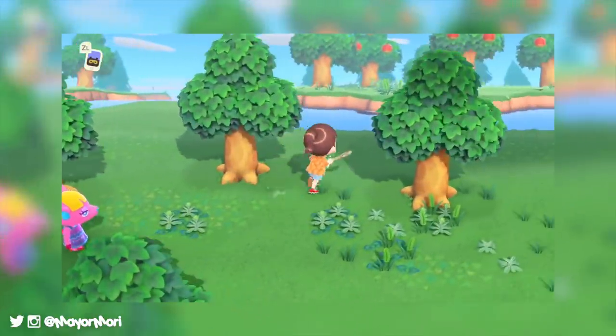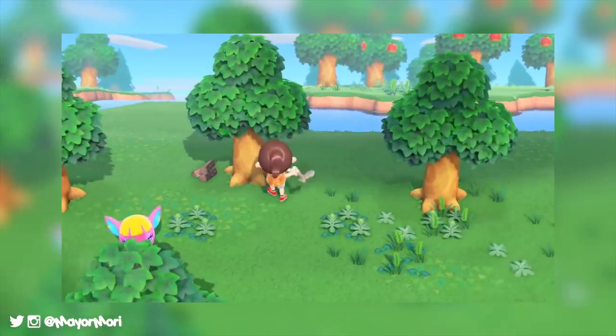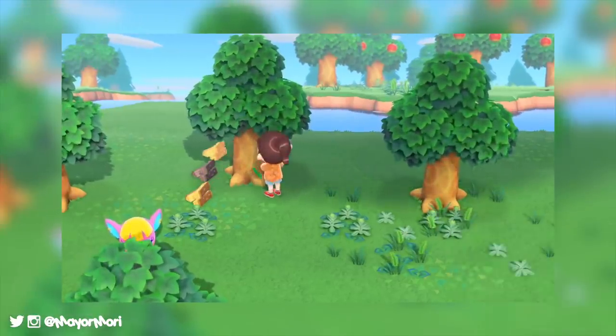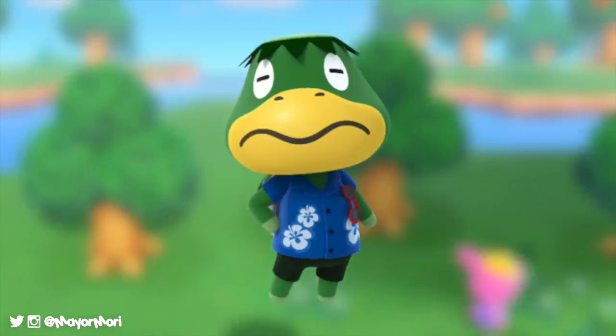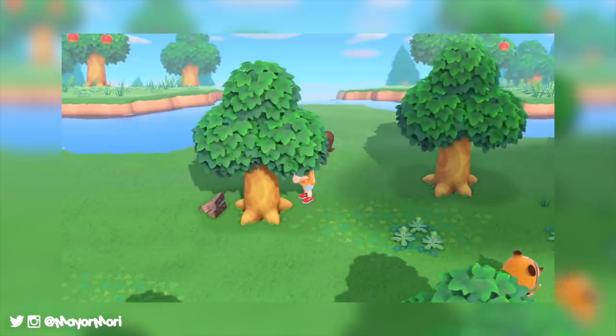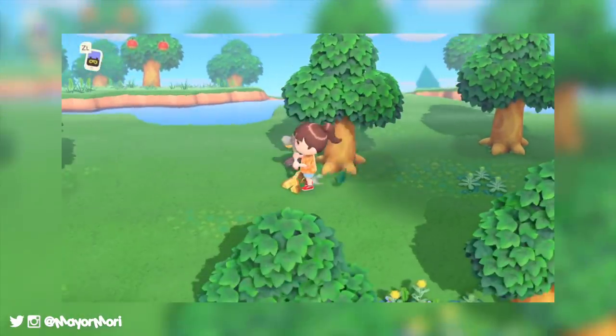Originally I thought we would travel to Harvest Island by seaplane, but that doesn't really make sense given the island is probably only a few acres away from the main New Horizons island, so Kapp'n returning with his boat to travel between the two makes sense. After all, we have to get there somehow, and who wouldn't want to listen to Kapp'n singing while we sail.